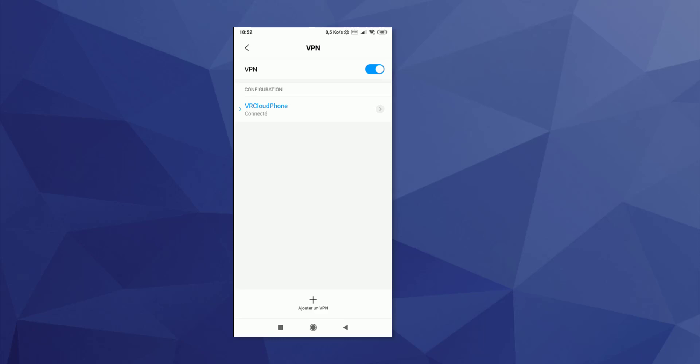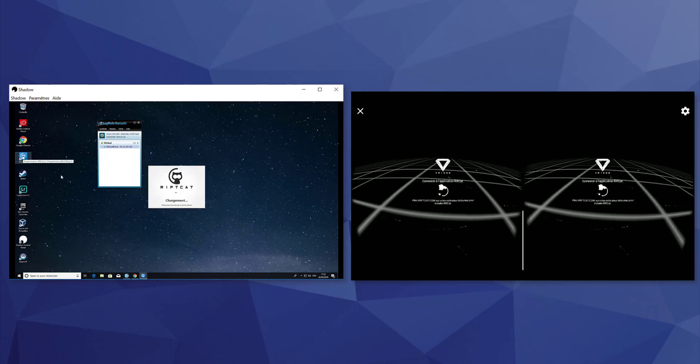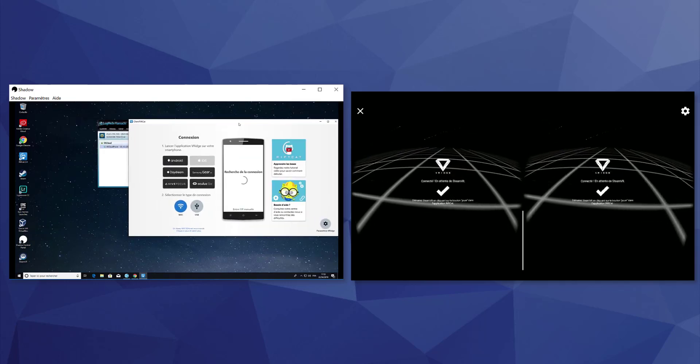If everything went right, you should see your headset connected to the computer. All you have to do is launch VRidge or RiftCat on your PC and headset and play. Just connect your headset with the IP address — you can find it on the Hamachi interface. Have fun and stay cool!